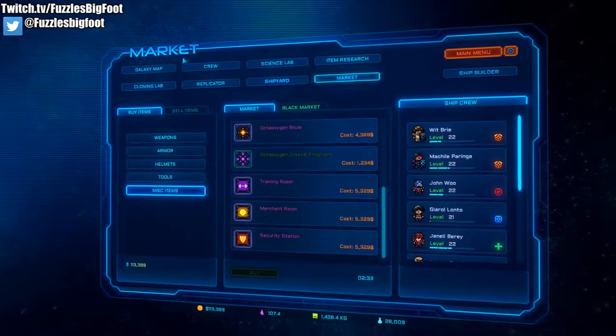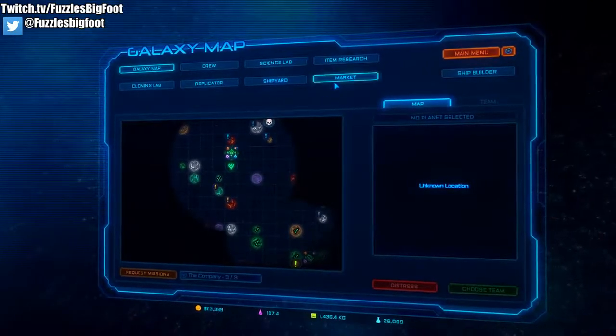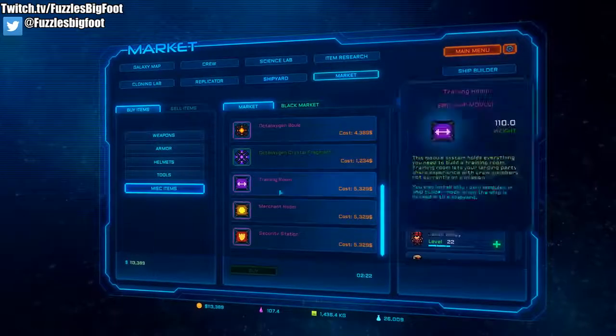You don't need to be at an actual market on your galaxy map — you can be anywhere on the map, away from a market station, and still have the availability to buy and sell things. How freaking awesome is that?